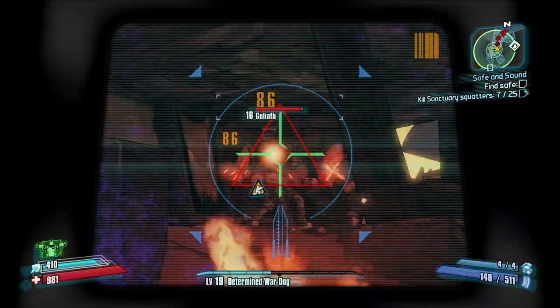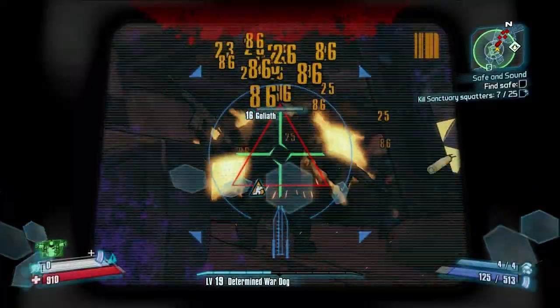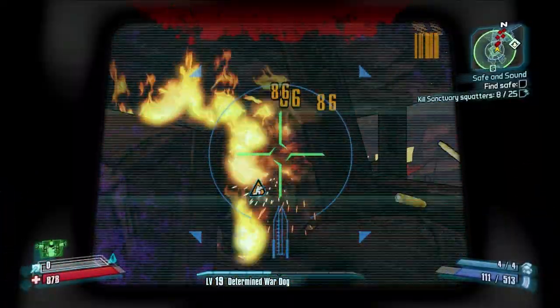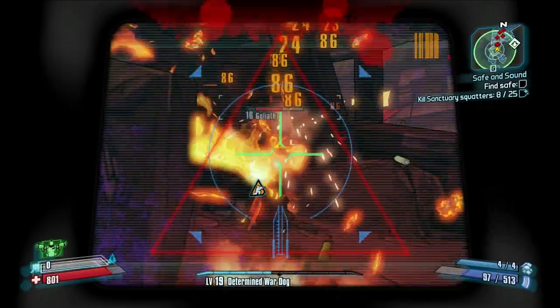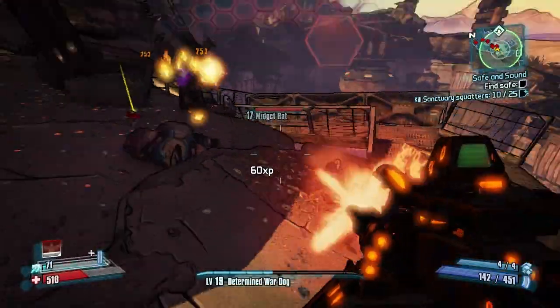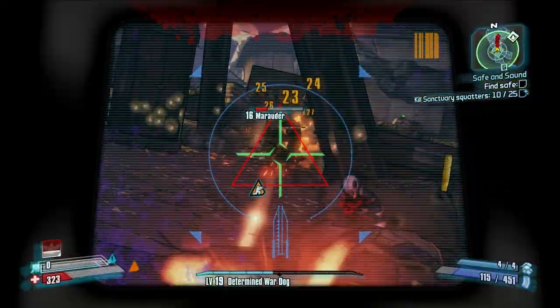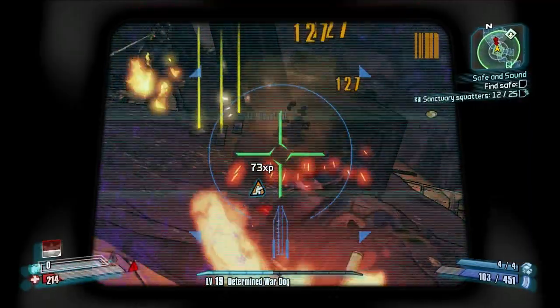Let's talk about specific elemental effects and what they're effective against. Let's start with fire. Fire is incredibly effective against enemies that have naked hit points — we're talking about red health bars. It's going to deal a tremendous amount of damage, set them on fire, and distract them from combat.